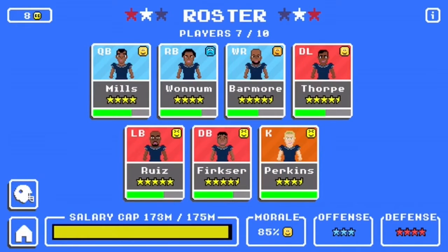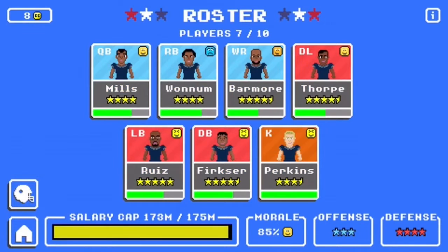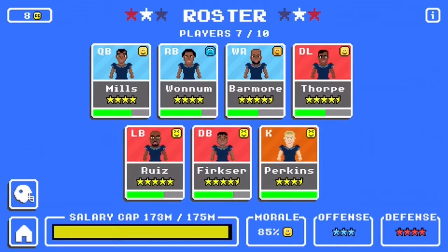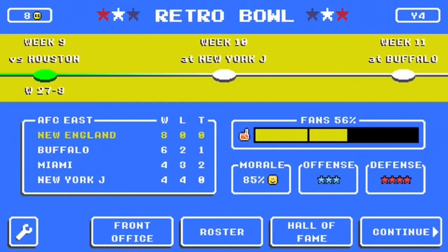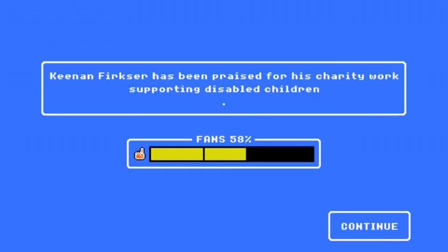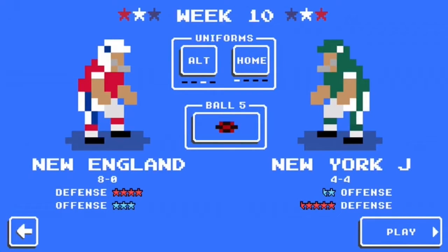This is my roster. I have a pretty good quarterback — accuracy could be better. Running back could be good, but I'm not getting any upgrades. Good wide receiver, good defense, good linebackers. The kicker is okay, but I missed a lot. Charity work — that's going to help the fans. I'm going to go with ALT jerseys.